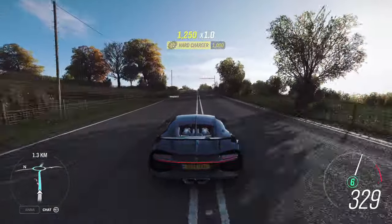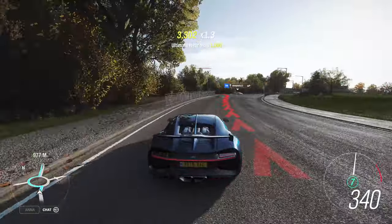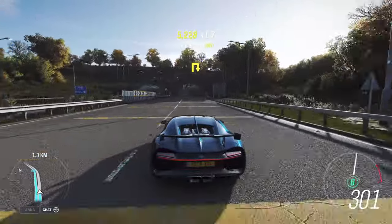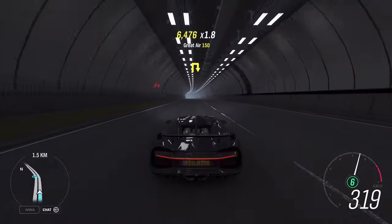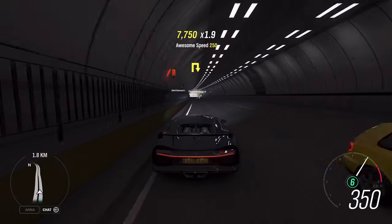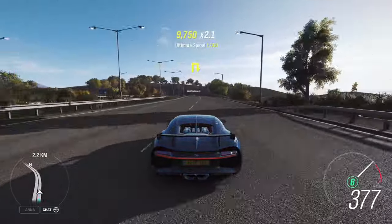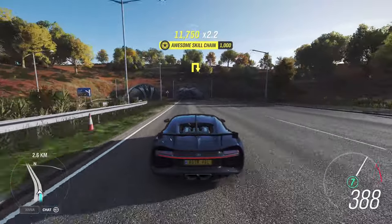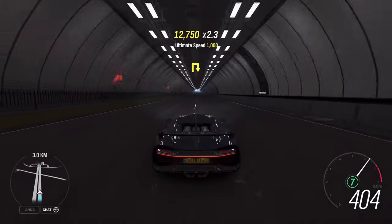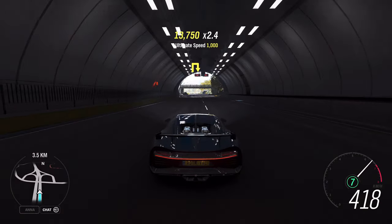There's a certain tree that you can aim for. That went wrong, but doesn't matter — I'll just keep driving. There you go, just fly over the roundabout. We need to go to the second tunnel. There you go, and from here it's basically straightforward. The car can do 432 or 433.